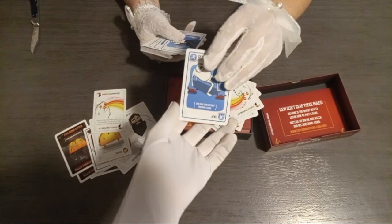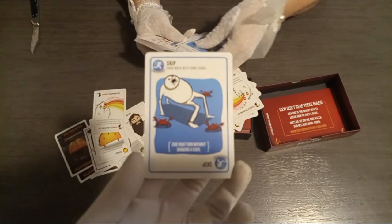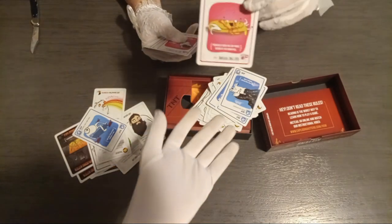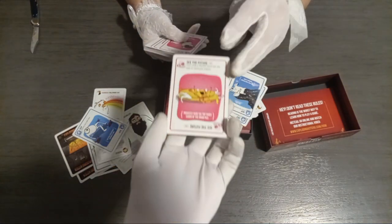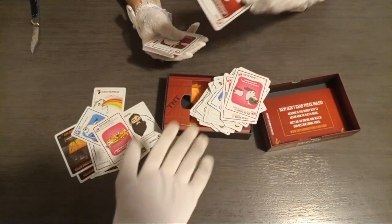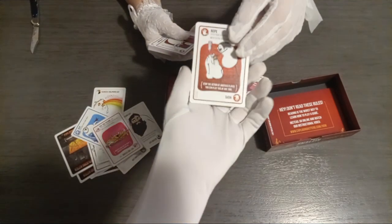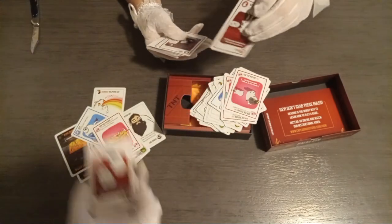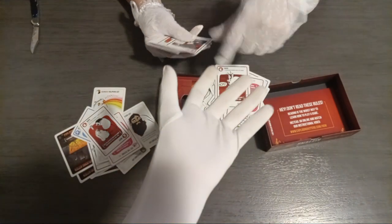There is a card for skipping. Then we have See the Future, where you get to look at the top three cards of the deck to see if there's an exploding kitten there or not. Or if somebody asks you to do something, you can Nope it — you say nope, don't want to do it, you don't have to do it.